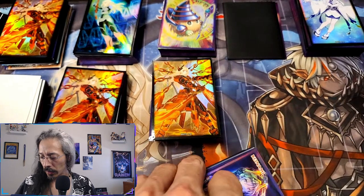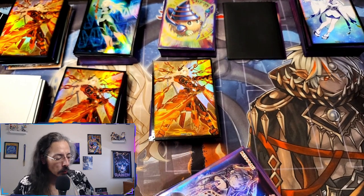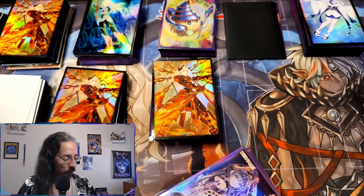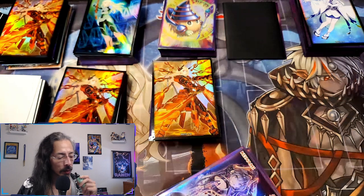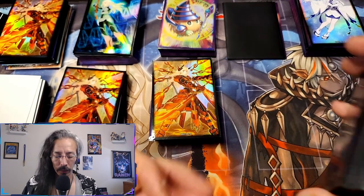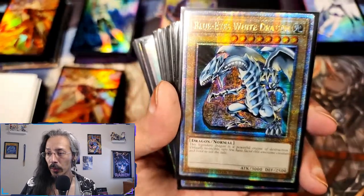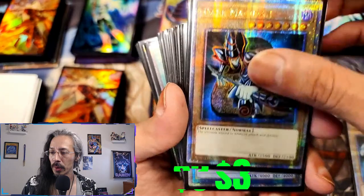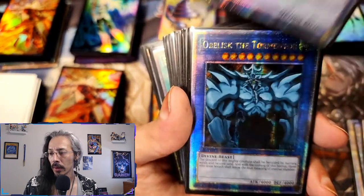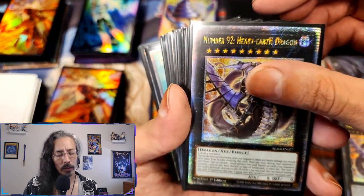To round all of this out and finish it up — the runner-up to starlights in my opinion are the very beautiful but very hard to read quarter century rares. Look at all this gorgeous shiny cardboard — Blue-Eyes, Dark Magician, two Dark Magicians, Obelisk, two Obelisks, Number 92, Number 92 Heart-Earth Dragon.